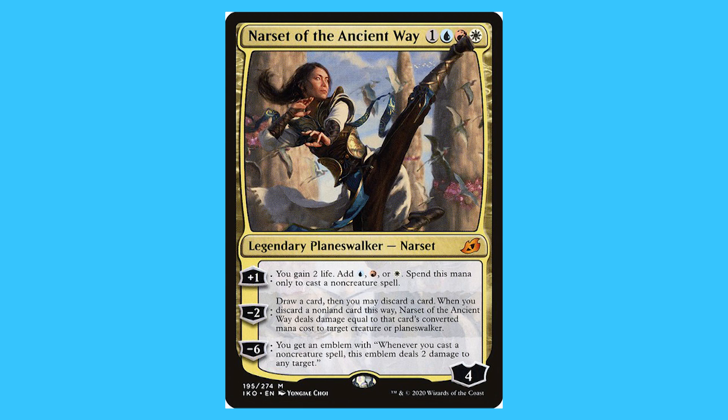When it comes to the Jeskai Planeswalkers there is one, and I will be mentioning her right now: Narset of the Ancient Ways. For one blue, red, and a white you get a legendary Planeswalker Narset that is a mythic. She starts on four loyalty. Plus one: you gain two life — add blue, red, or white; spend this mana to cast non-creature spells. Minus two: draw a card, then you may discard a card; when you discard a non-land card this way, Narset of the Ancient Ways deals damage equal to the card's converted mana cost to target creature or Planeswalker. Minus six: you gain an emblem — whenever you cast a non-creature spell, this emblem deals two damage to any target.